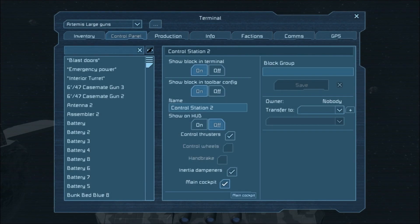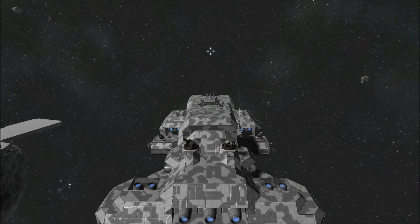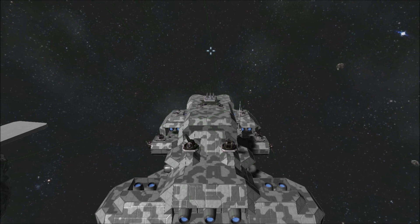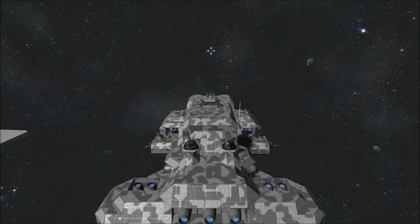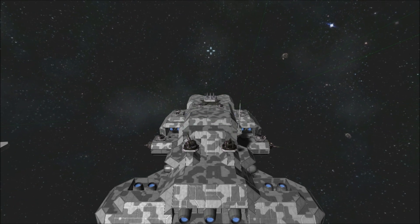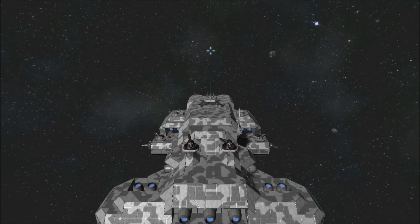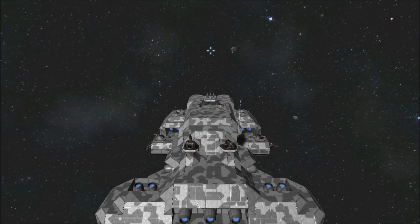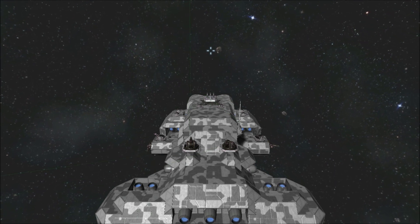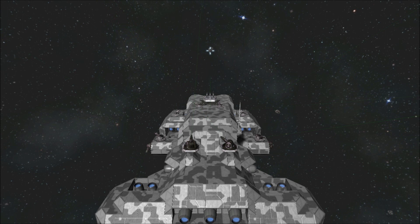The first thing we've got to do is select the main cockpit, because the jump drives operate off of which cockpit is the main cockpit. Set myself up in a direction — I think that asteroid right there will do quite nicely.